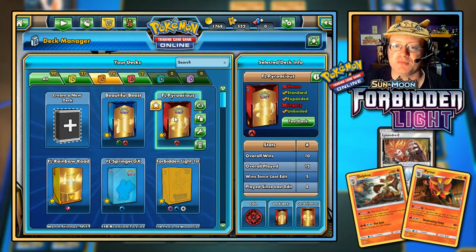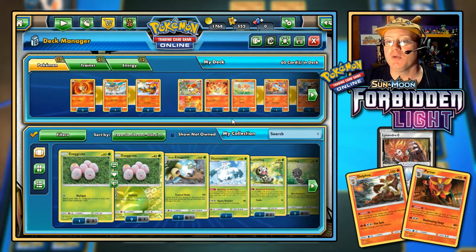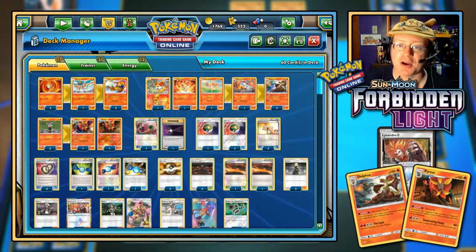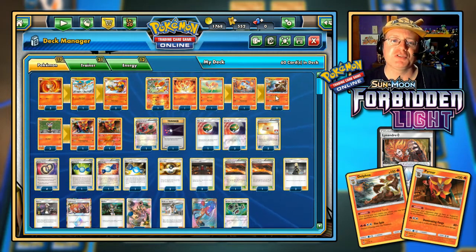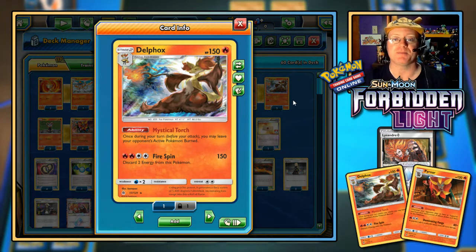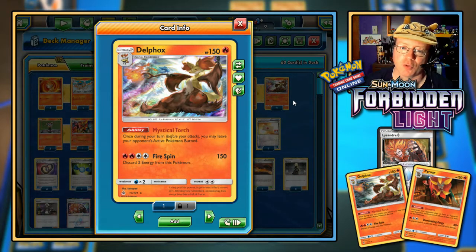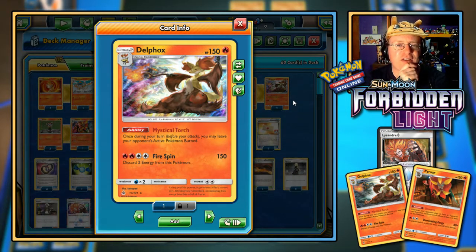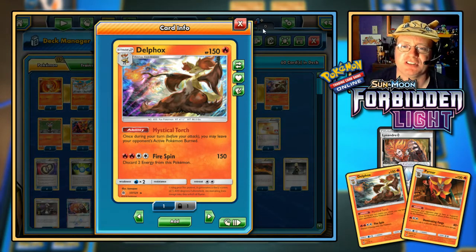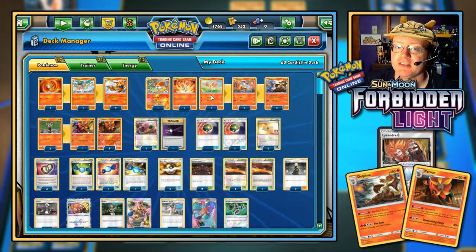We're going to call this deck 'Pyroreous,' because we're hoping to be victorious. We're featuring cool new Pokemon from Forbidden Light. The first one is Delphox, and the reason is its ability: Mystical Torch. Once during your turn, before your attack, you may leave your opponent's active Pokemon burned. A nice burn from using your ability.